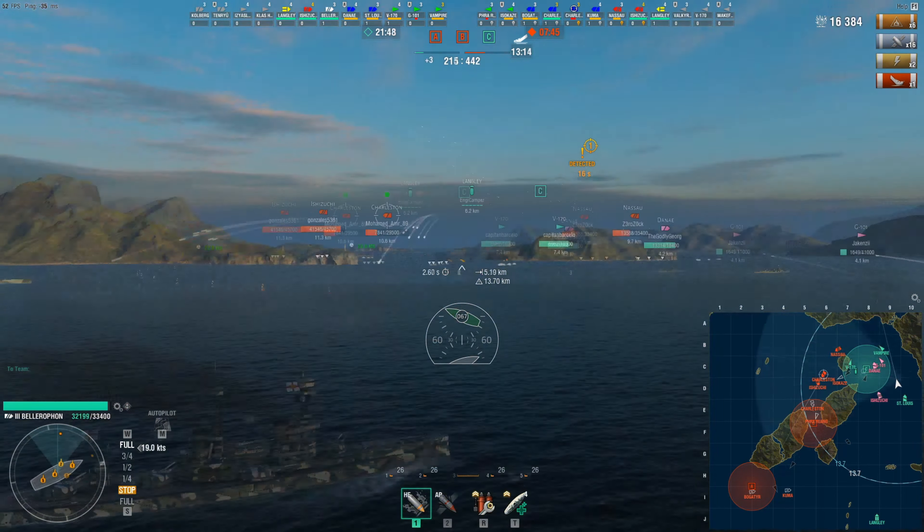I was looking at the Ishizuchi because I could see the Charleston was aiming for me — I think I was pretty safe getting a broadside, but if I had two people aiming at me I probably would have turned in a bit more. Charleston — not too sure what he's doing, so spacing out these shots a little. He seems to be going quite slow. Got a fire, destroyed one of his guns and I think his rudder went as well. Thankfully our Langley has taken him out. There's actually a Langley and the Ishizuchi there, and the latter is sailing away.